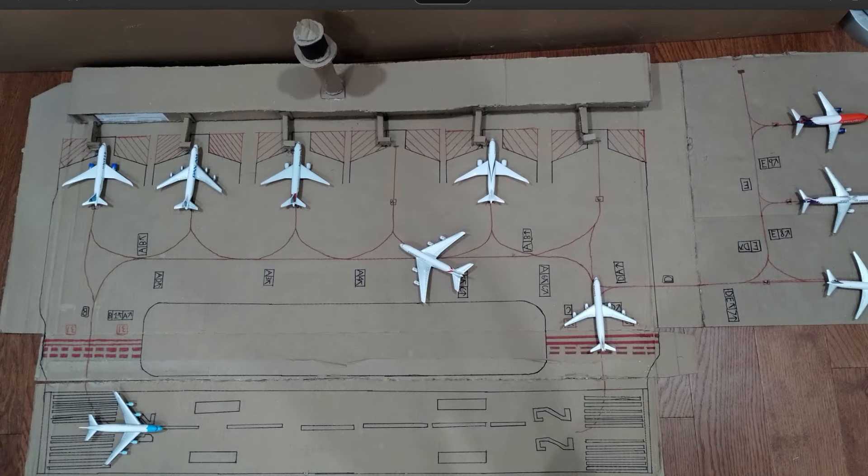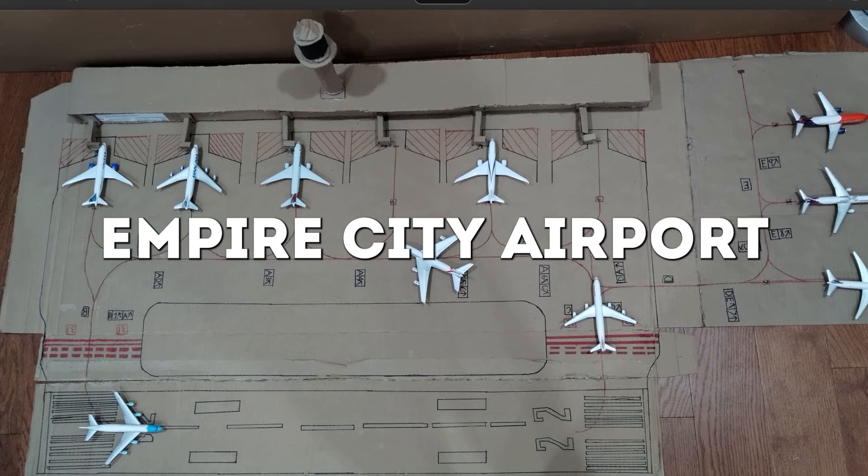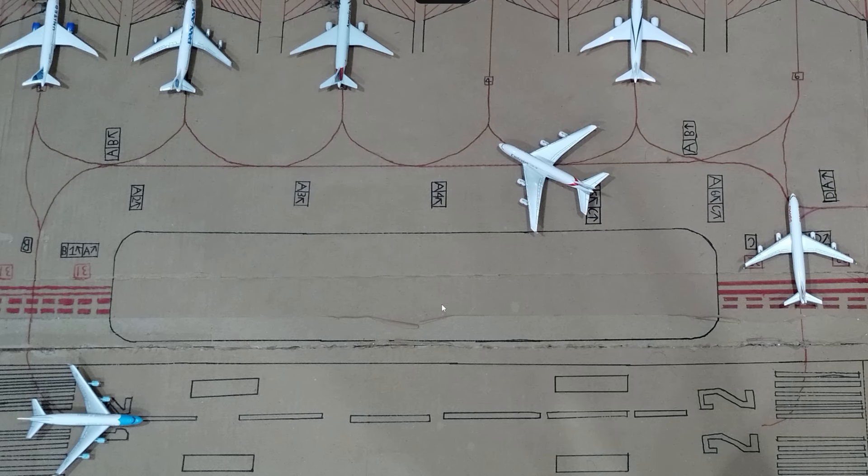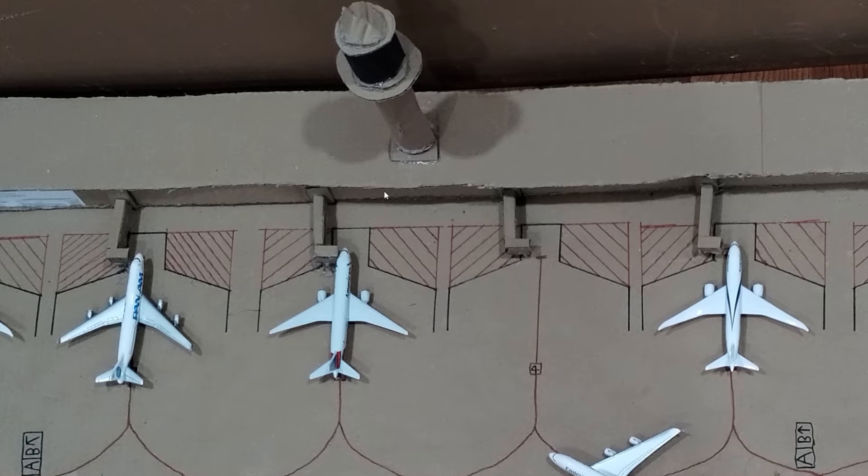The next airport I would like to show you is Empire City Airport. This is once again a fictional airport based on the New York City airport, which he has obviously built himself. The airport is made out of cardboard — just a bunch of old boxes and pieces of cardboard which he reused, which I really like. Not only does he have a runway and taxiways, but he has also created an entire terminal out of cardboard, including an air traffic control tower and jet bridges.